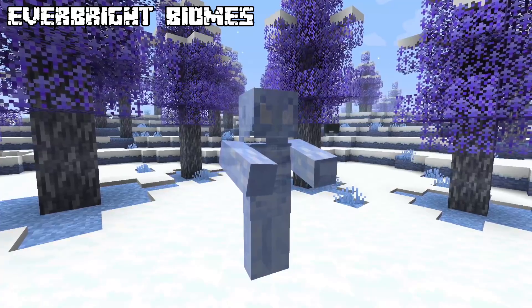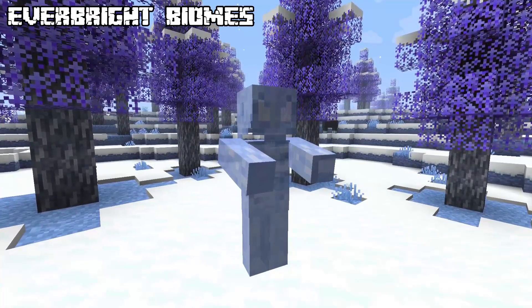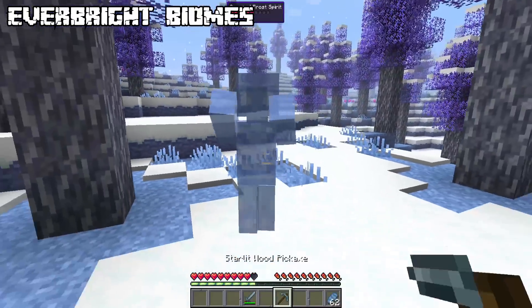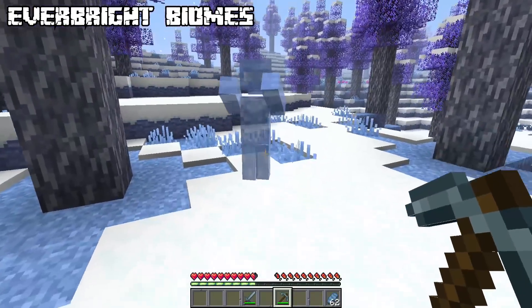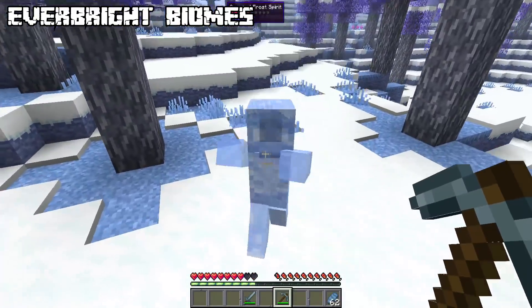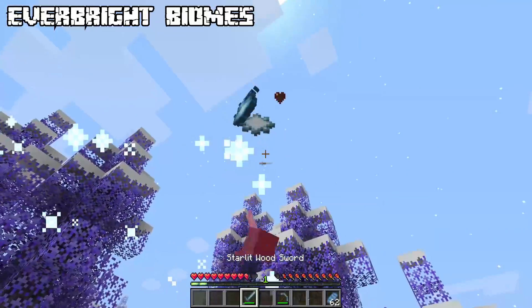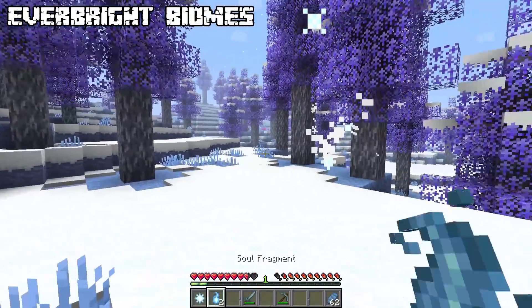Now to some aggressive entities. One of the first is the armored frost spirit. A sword won't help you here - you need to attack with a pickaxe. After they die, their soul is set free, summoning a frost spirit which won't attack you anymore. If you still manage to attack these ghosts, they can drop star flares and soul fragments.